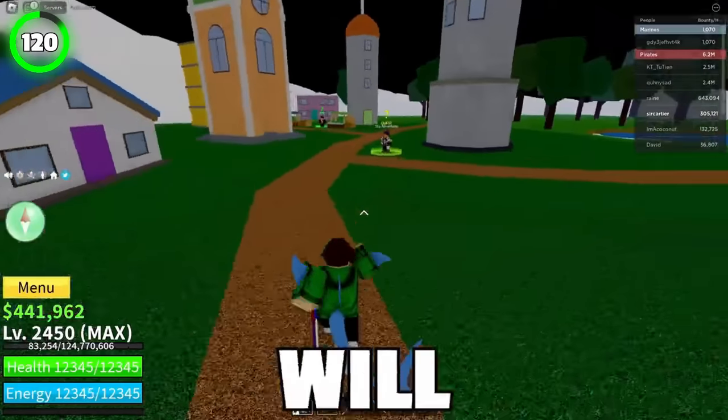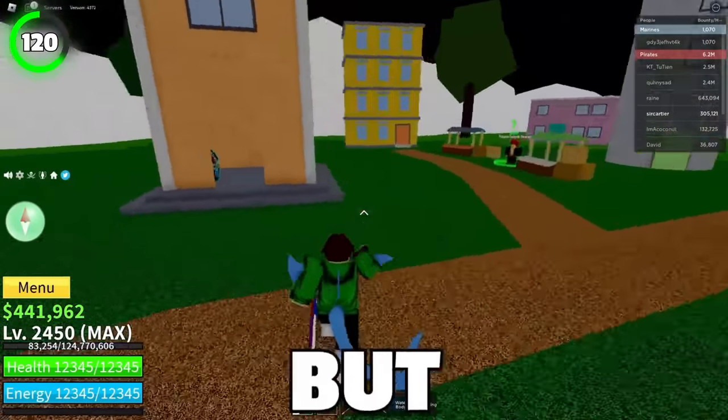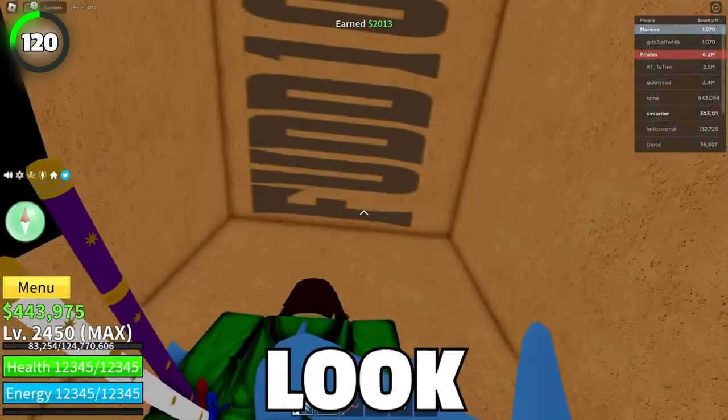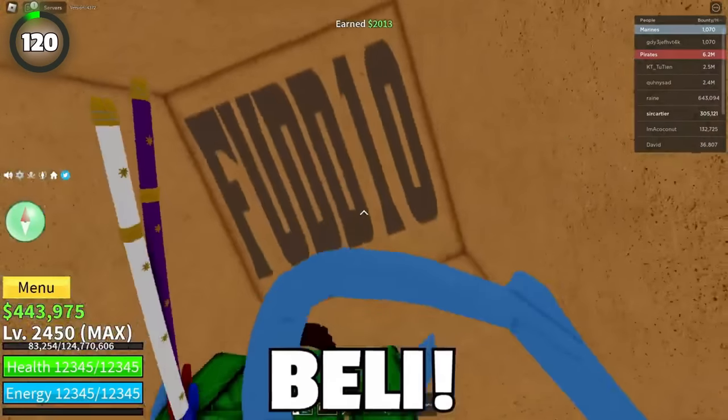Did you know if you go to Sky Island, you will find a house that looks like a church? But that's not it. There's a chance of a diamond chest spawning there. And if you look up, you'll see a code that gives you one belly. Enjoy!